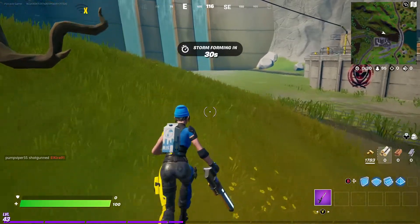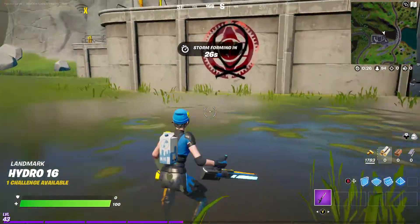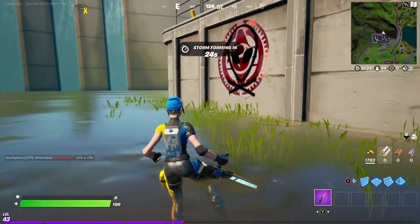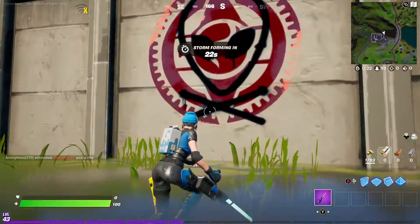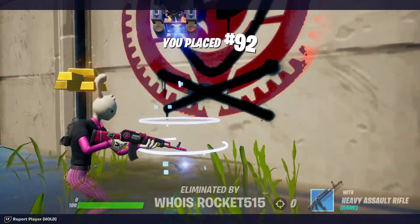Hello guys, this is PinnacleGamer and today I'm going to be showing you guys how to complete the challenge Find the Graffiti Covered Wall in the Hydro 6 Seed. So you're just going to want to go down here, then you'll see a brownie.